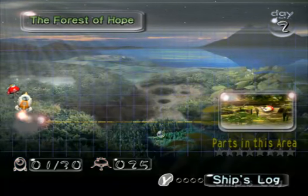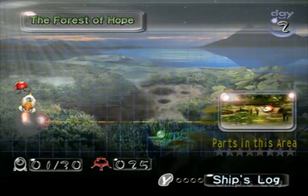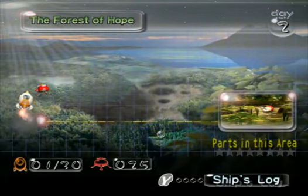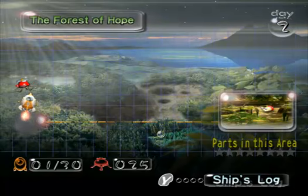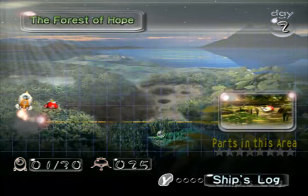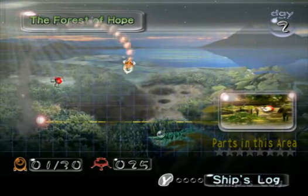Hey everyone, Tiger Tanaka here, and welcome back to more Pikmin! In the last part, we crash-landed on this strange alien planet with only 30 days of life support systems, since oxygen is poisonous to us. We found these strange alien creatures that we named Pikmin. And in this part, we are going to the Forest of Hope and see what other ship parts we can find here.